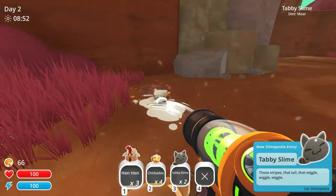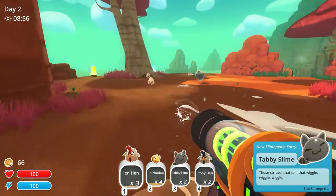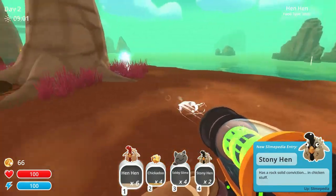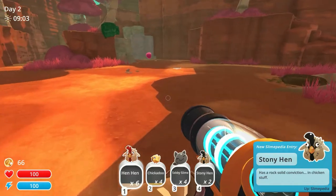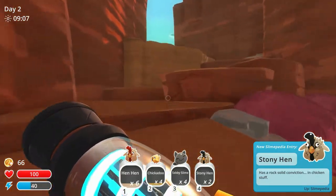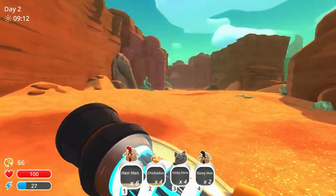Come here, tabby. These are a different kind of hen — a couple different kinds. So you can see we have hen hens, that's your regular kind, and then we've got these stony hens, which is another type we can get down here. So that's nice. So we've got four tabby slimes. We can get started with that.